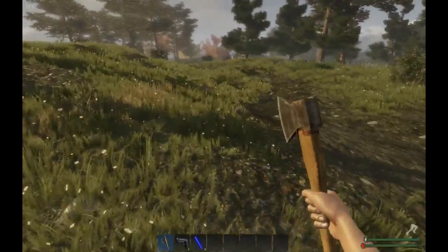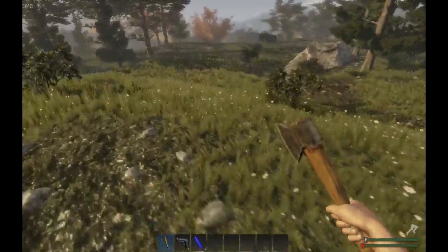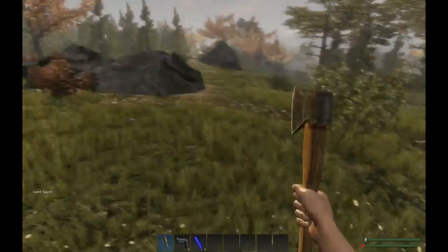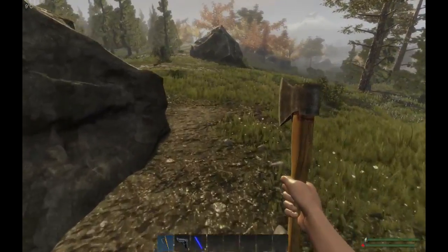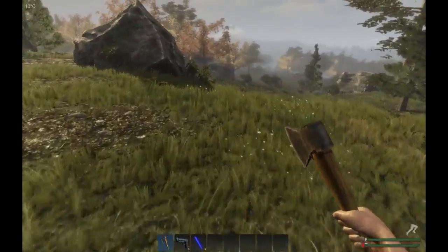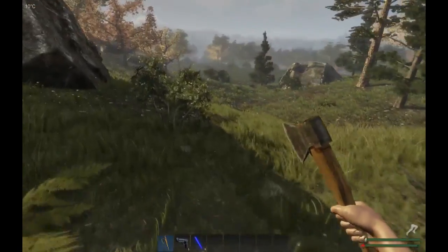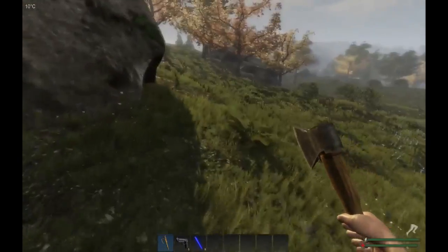We've got some cloth as well, which is nice. There's a bear down there standing in front of some fiber, so we're not going to bother him at this stage. We don't have shotguns and rifles, and we also don't have decent clothing. Currently we are just in our pants, and I'm probably going to tear that up to cloth for later on.